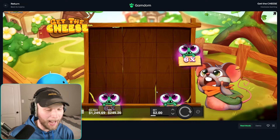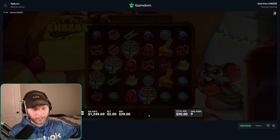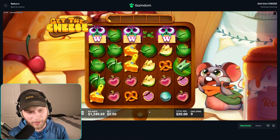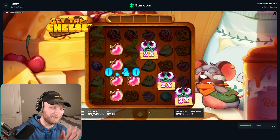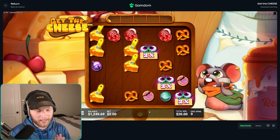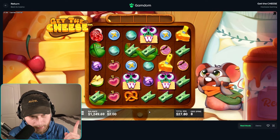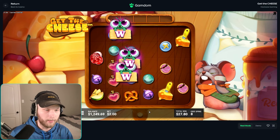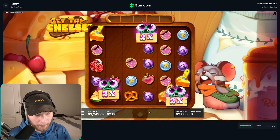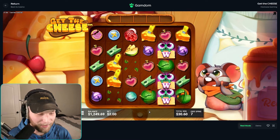I must see what the cheese does, so we're going to sit here and buy the super until I get the cheese. I hope it's not like a five-scatter on the Bandit where it rarely ever happens. I bet it makes all the cheese symbols on the board turn into wilds for one spin — that seems like something Hacksaw would do. That shit would pay crazy.